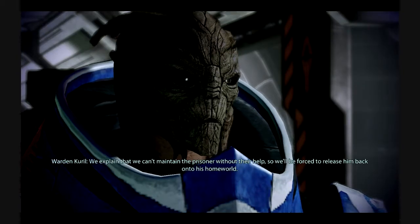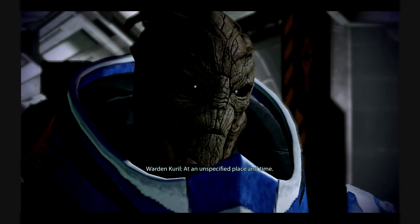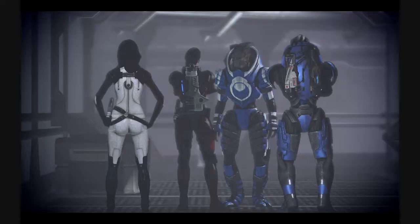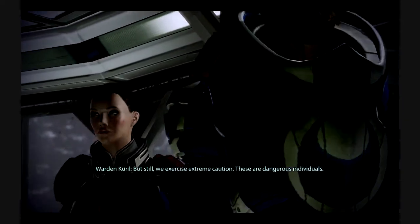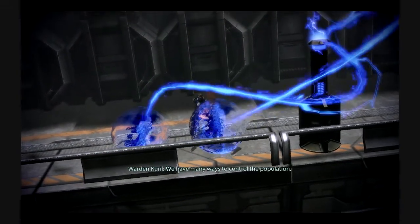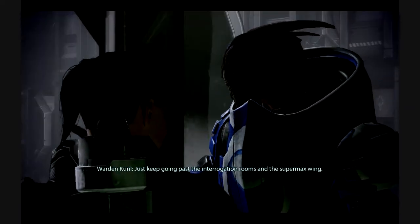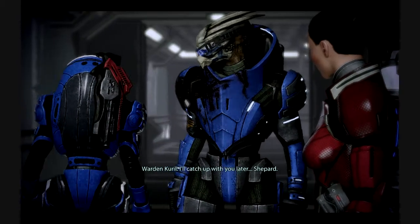'What happens if the home world doesn't want to pay?' 'We explain that we can't maintain the prisoner without their help, so we'll be forced to release him back onto his home world at an unspecified place and time.' 'So it's an extortion racket.' 'You don't have to agree with my methods, but don't question my motives. These are despicable people and I'm keeping them locked up.' 'Have there been escape attempts?' 'We're in space — they have nowhere to go. But we exercise extreme caution.' 'I'm going to confirm the funds from Cerberus cleared. Processing is straight down this hallway, past the interrogation rooms and the super max wing. I'll catch up with you later, Shepherd.'